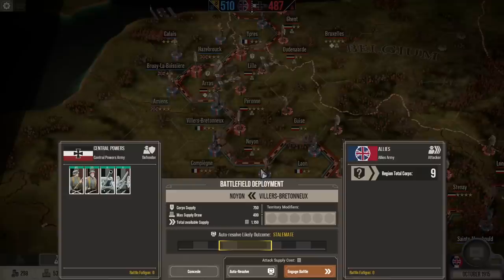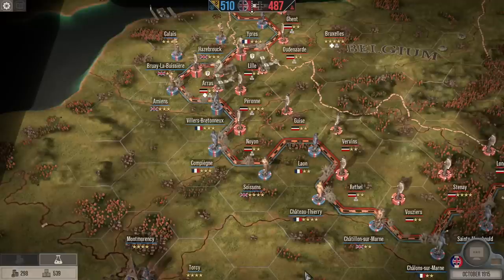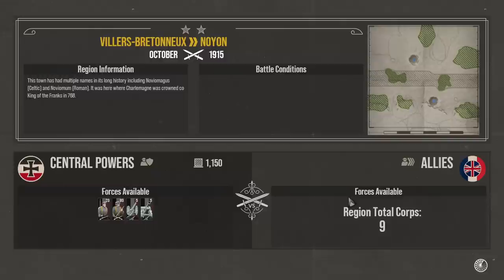Auto-resolve would save supply and gold perhaps, but my understanding is that helps the AI as well. So let's try and fight and see. How much economy do they have? They're clearly not playing by the same rules — unless maybe they banked some supply in the first few turns.